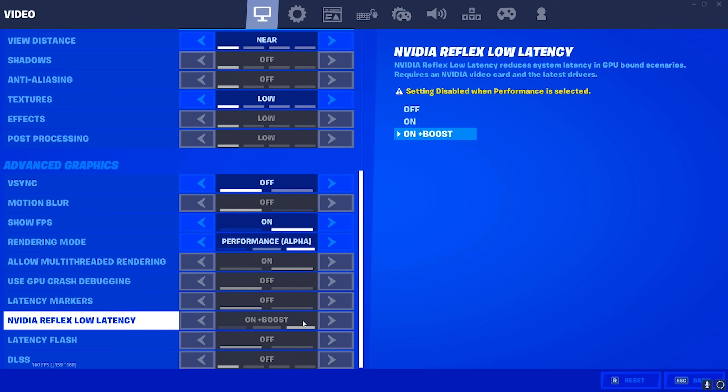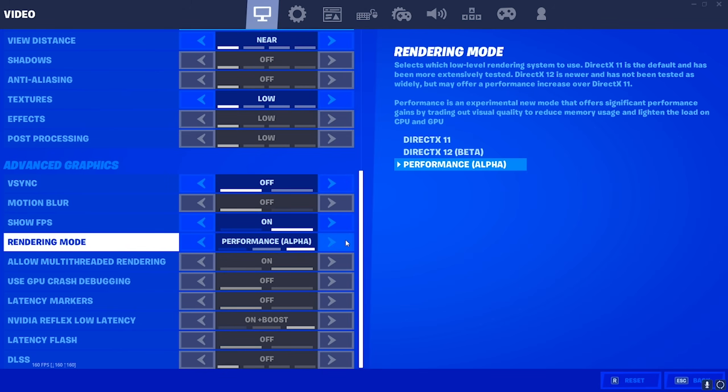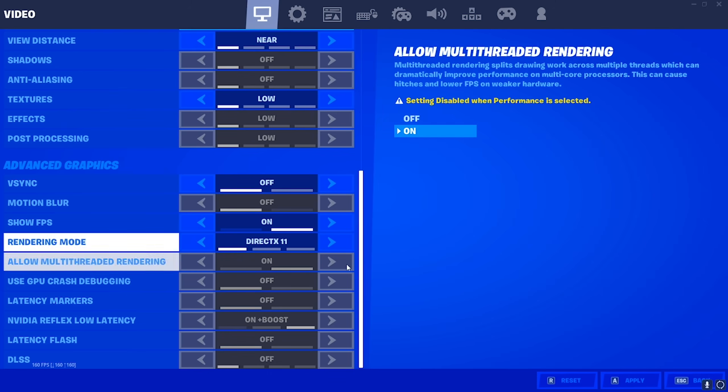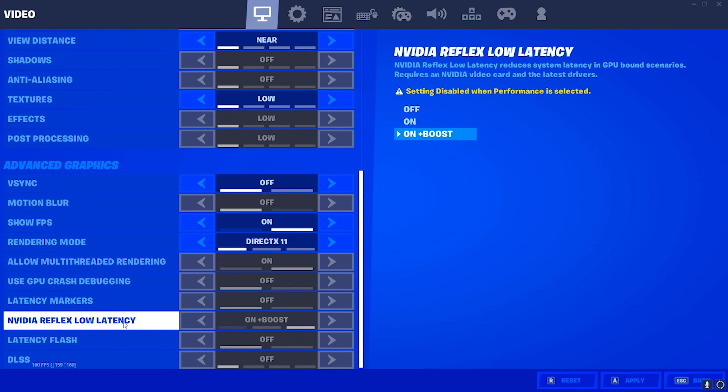That's just how it works. So to recap: if you have performance mode selected, make sure Low Latency Mode is turned on in your NVIDIA control panel. And if you're using DirectX 11 or 12, make sure to turn it off in your control panel and instead set NVIDIA Reflex Low Latency in-game to on plus boost. It's that simple.